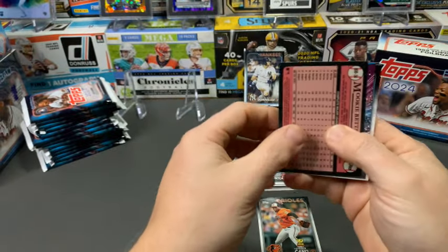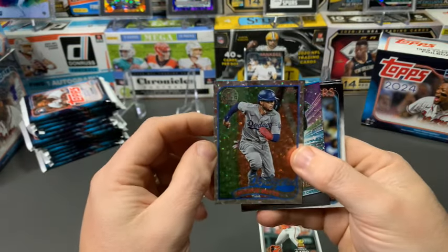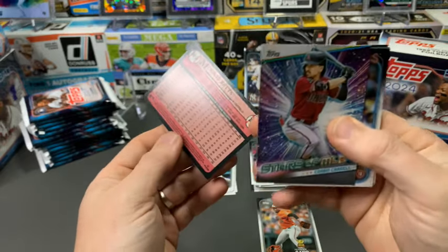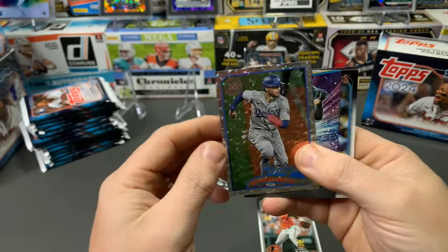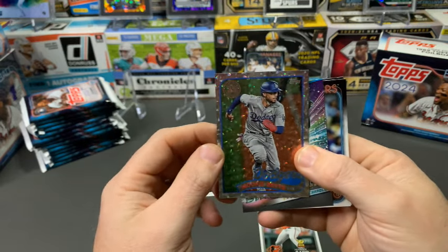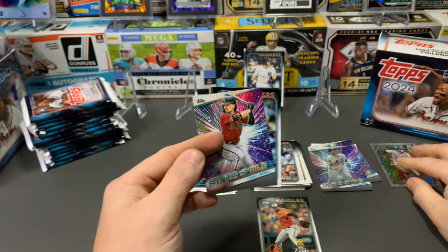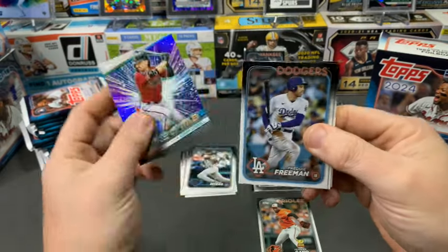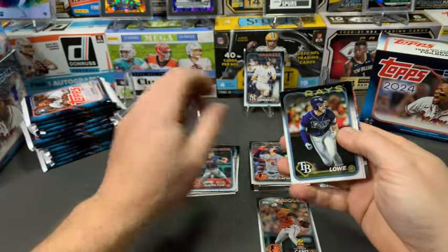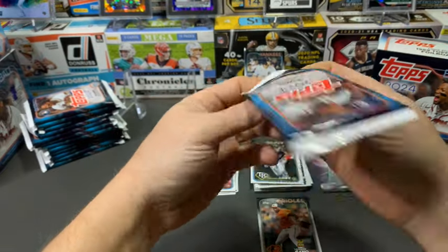This is a non-numbered foil Mookie Betts on the 1989 design — I really like that, it's a great-looking card. Corbin Carroll on the base, Freddie Freeman, Josh Lau, and David Hamilton as the last rookie there. Keep moving along — Masataka Yoshida on a rookie cup, Matt Walner, Willie Castro, Sedane Rafaya, Prelander Barroa, Jansen, and a second Home Run Challenge with Paul Goldschmidt.